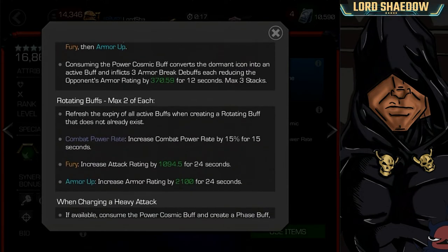Here are the rotating buffs — you have a max stack of 2 for each one. It will refresh the expiration of all active buffs when creating a rotating buff that does not yet exist. So if you first activate the Power Rate, you'll have 15 seconds. Then if you activate the Fury, it's going to refresh the Power Rate and give you another 15 seconds, plus the Fury for 24 seconds. Then if you activate the Armor Up, it refreshes Fury and Power Rate — so you can have all three active at the same time.